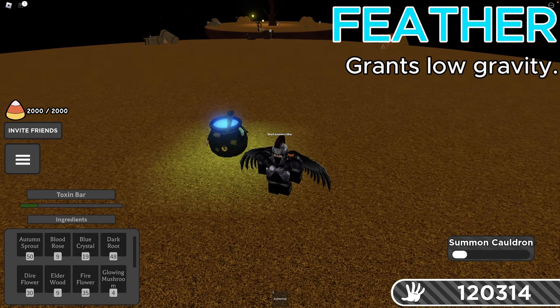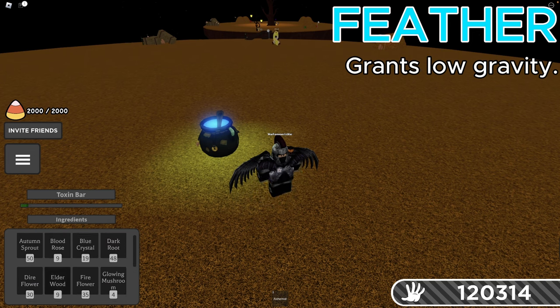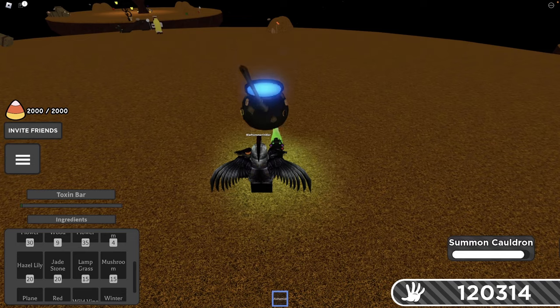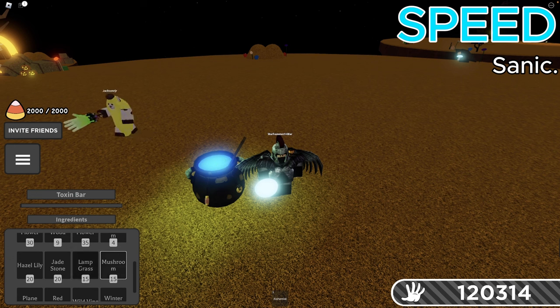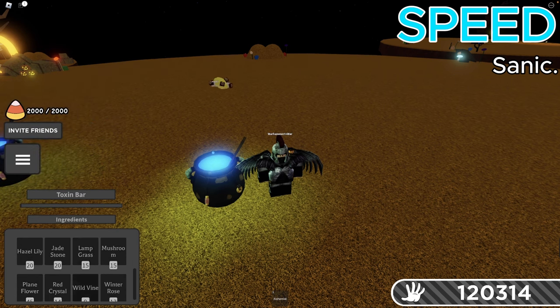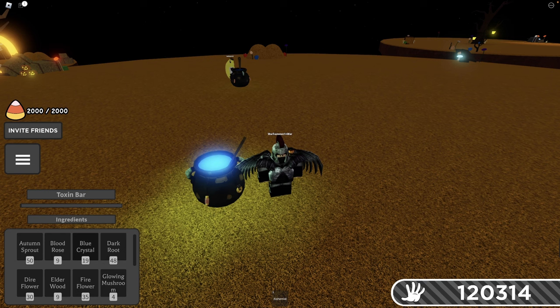We're going to make the Fever Potion. This one will allow you to jump higher, which is pretty useful. Except I can't show you because my Mushrooms are glitched right now — they only equip the Glowing Mushroom when I click the regular Mushroom. You need one Hazel Lily and a Mushroom. But yeah, it just makes you jump higher. Next up, we have a Speed Potion. For this one, you need two Mushrooms, but again I can't show you because of the glitch. You need a Plain Flower, a Hazel Lily, and a Blue Crystal to get a Speed Potion.